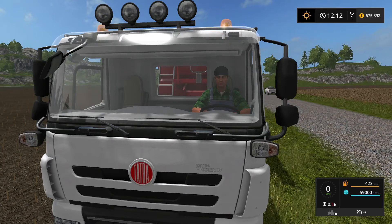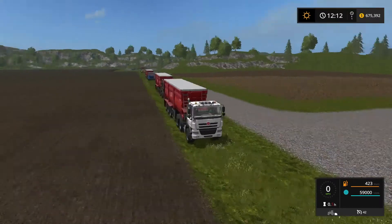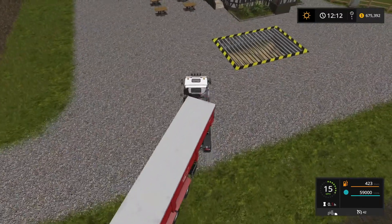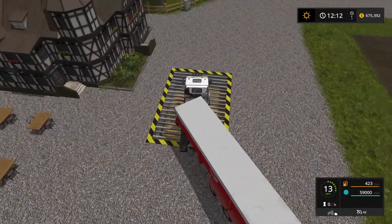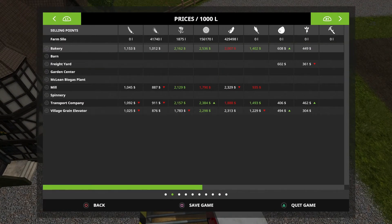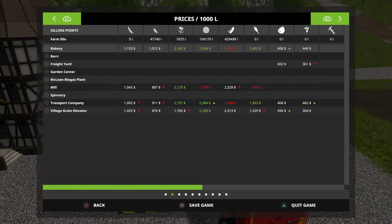Greetings y'all, it's Matt from The Green Arcade back playing some more Farming Simulator 17. We're back here at Hagenstad and we're gonna do some selling. We've got sunflower all in here — 59,000 liters per truck — and guess who has got it on sale? $25.36 at the bakery, and that's the highest price right now. The other price is going up down at the transport company, so I'll keep an eyeball on that.